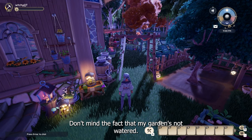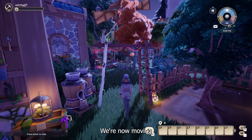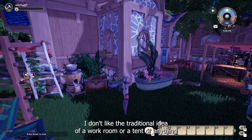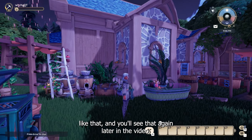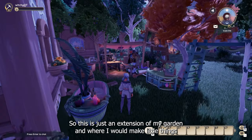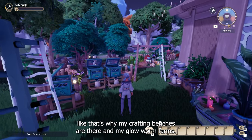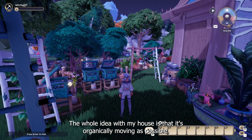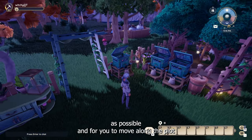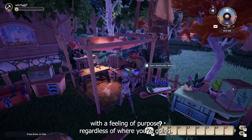We're now moving into what I would call my workstation. I don't like the traditional idea of a work room or tent or anything like that, and you'll see that again later in the video. So this is just an extension of my garden and where I would make little things — that's why my crafting benches are there and my glowworm farms. The whole idea with my house is that it's as organically moving as possible. I want everything to feel as natural as possible and for you to move along the plot with a feeling of purpose regardless of where you're going.